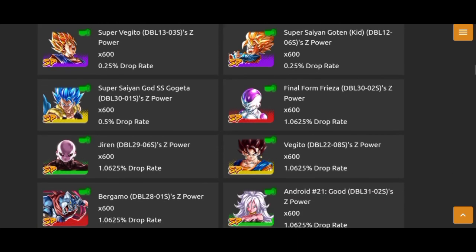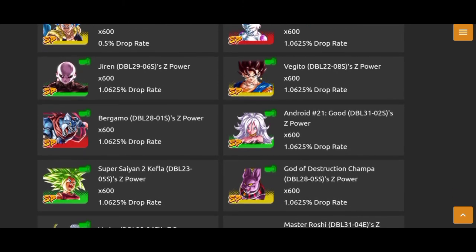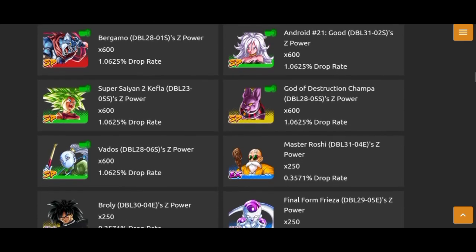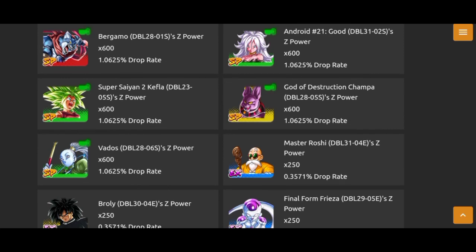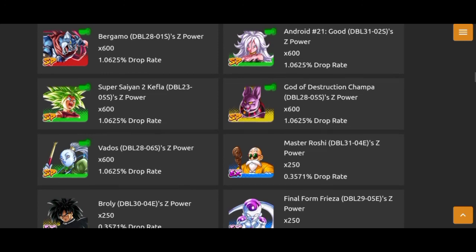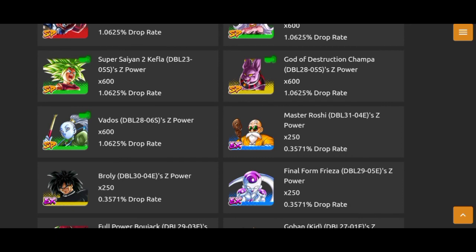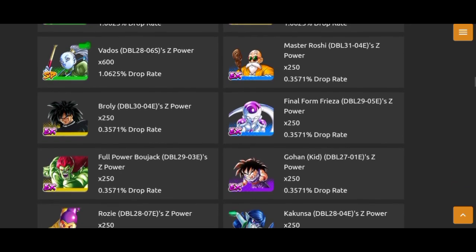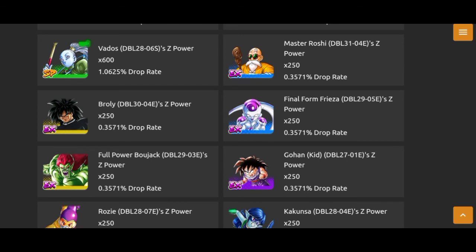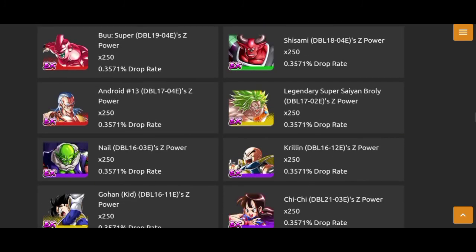Frieza is very good even to this stage, not bad. Yellow Vegito — I personally like him more than Gogeta Blue since Gogeta Blue is hard to acquire and I just like Vegito more. Bergamo, Android 21 — I think she might still be the primary green unit on androids. Kefla is still the primary green unit on Fusions alongside Goten who you can also use. Vados — excellent support unit, one of the best to this day. Extremes are just standard stuff. Thank you for watching this video all the way to the very end.